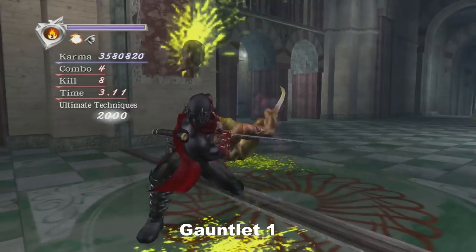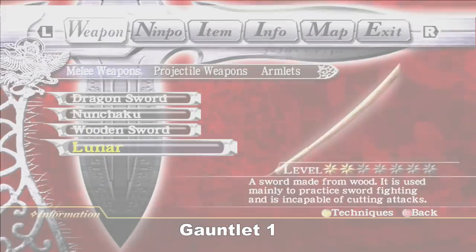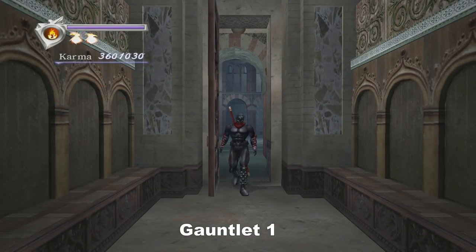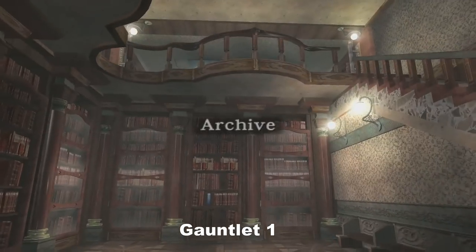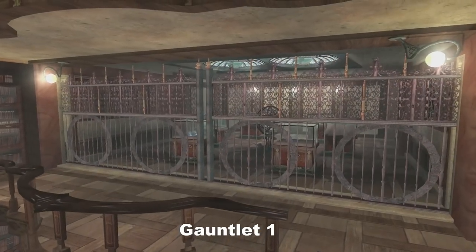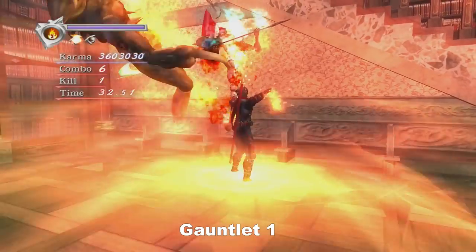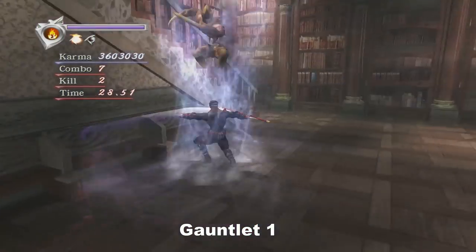Unfortunately on normal you just don't have the time to stand there and charge UTs over and over again. You could get a couple of quick ones at the start and then kill these guys quickly, but overall you'd miss out on UTs. You want to drag that essence in here. If you go to save beforehand, then you don't have the essence to drag in, so you're already starting down either a UT or an ET.